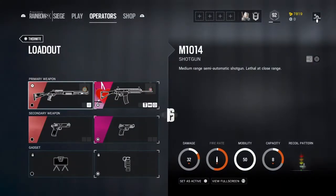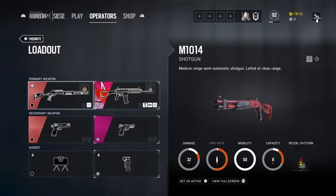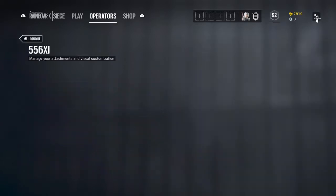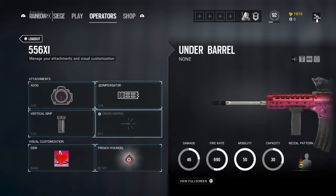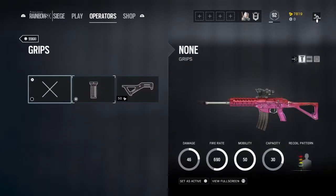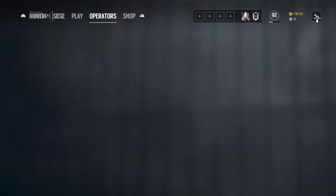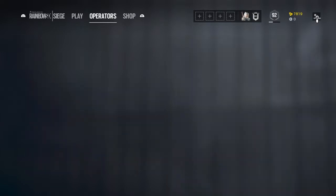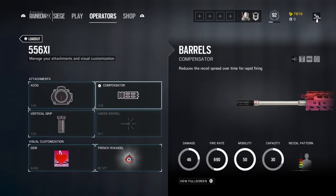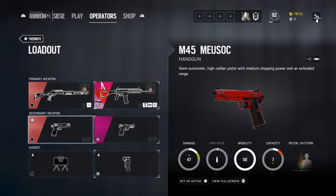For Thermite, his shotgun is okay but I prefer his assault rifle — it's just better. I use the ACOG, the compensator, and the vertical grip. I see a lot of people using the angle grip; I haven't tried it, but this gun has a lot of recoil so I prefer the vertical grip. I actually like the compensator over the flash hider on this gun.